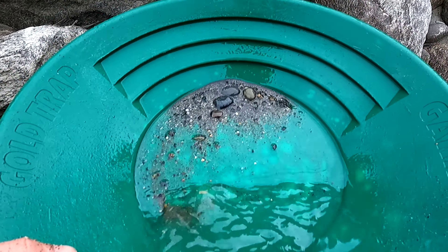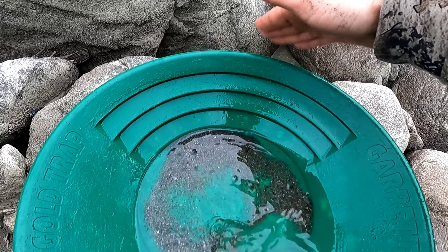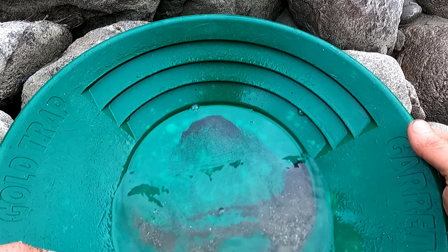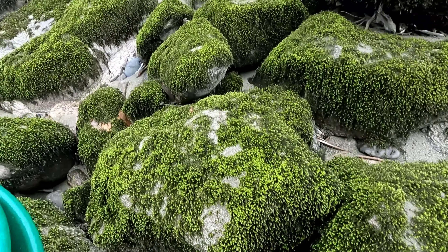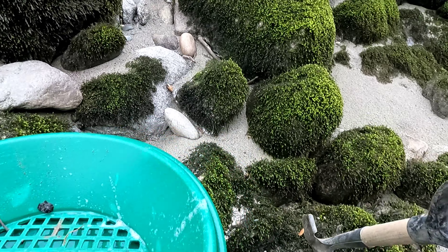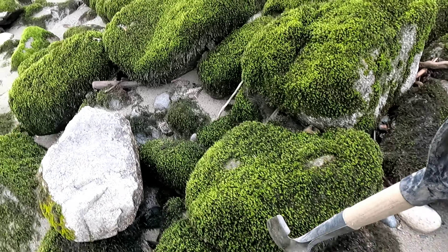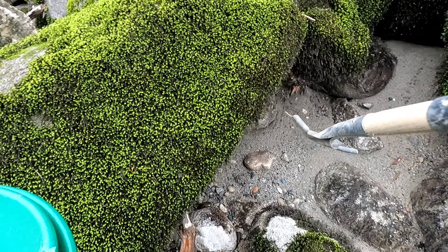Now let's see what's in there. Big rocks. Black sands — of course you're going to find those on the Fraser. A couple little fly poops in there, but not enough. So I'm thinking the gold line is not that low, I need to get up a little bit higher. Maybe an area like this. Actually, that looks like a better area. Let's do some pans out of this stuff.